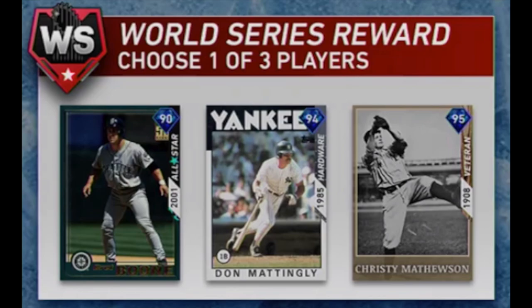The next legend, also a World Series reward, is Don Mattingly from the Yankees. He played all 14 years there and played first base. The card shown for his ranked season reward is the 1985 MVP season. For that season he had 211 hits, 48 doubles, 3 triples, 35 home runs, 145 RBIs, and a .324 batting average — a really nice season. He also was a six-time All-Star, so there's potential for other cards. A Breakout Series card for 1984 and an Impact Veteran card are both possibilities.